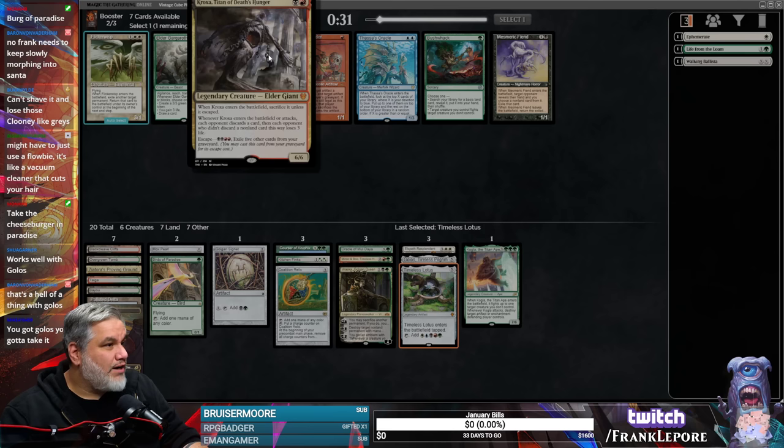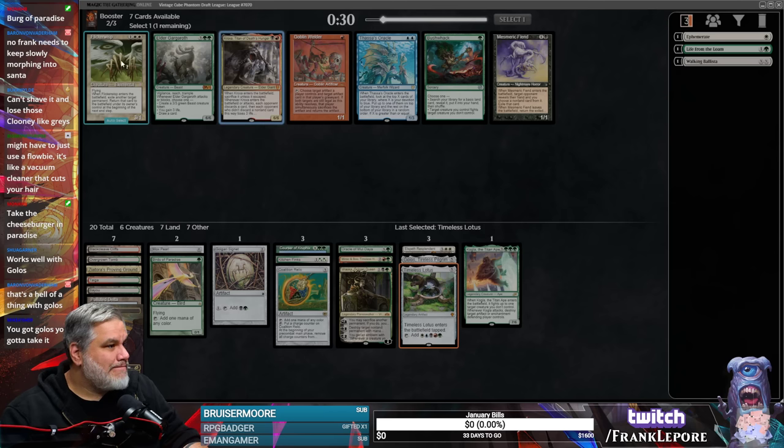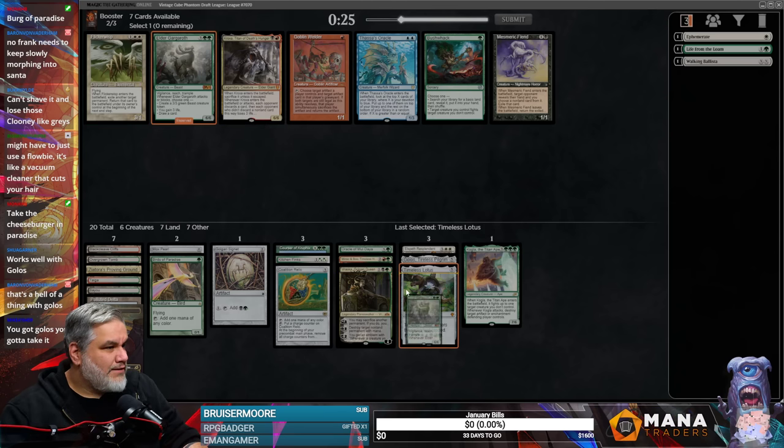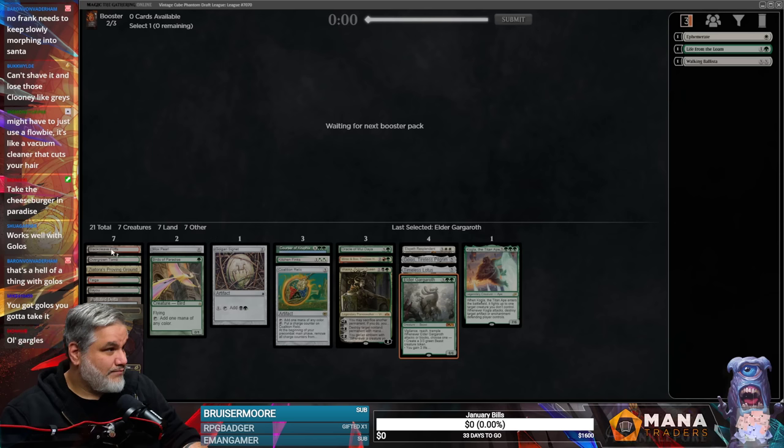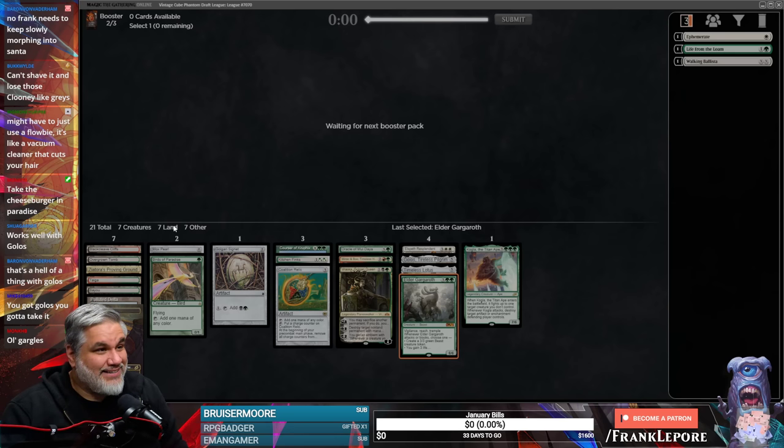There's an Elder Gargaroth. There's a Kroxa. Got a little heavy on the five drops here, but that's okay — what can you do? Our mana base looks good. I'm just glad there's another pack — this deck looks like it might be a Walking Ballista deck with all the mana we have.